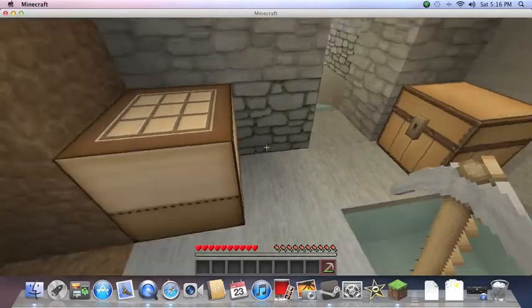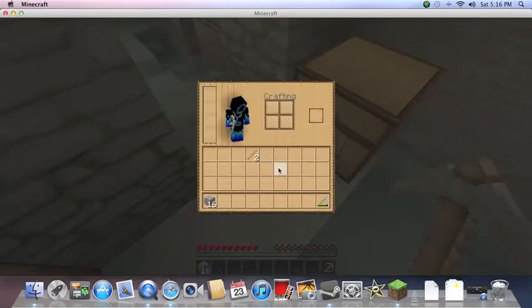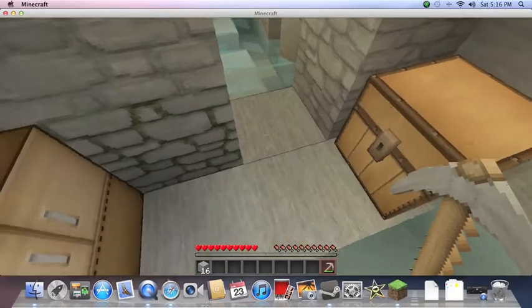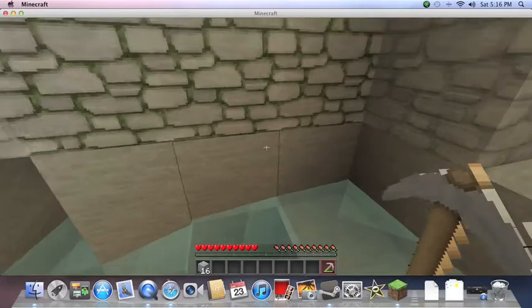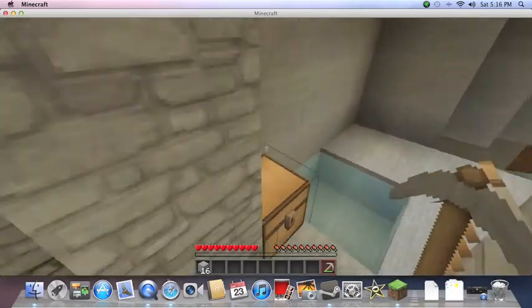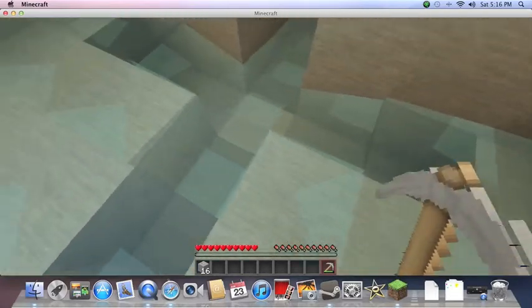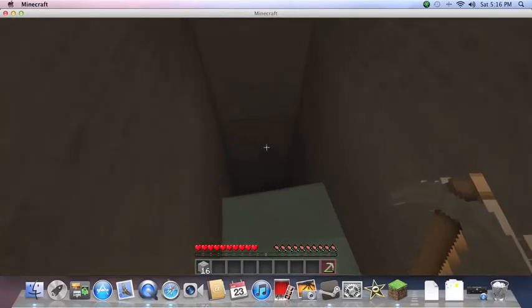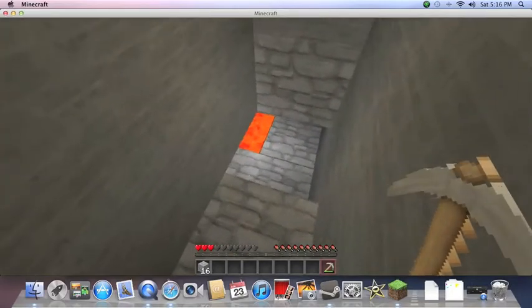Let's see how much cobblestone we've got. Let's save some in case we die, and put the sticks back. I think we're gonna die. So let's figure out — one block away, two block away, three, four, five away from the dungeon is how far we've got to build the area. And bam, that's it.